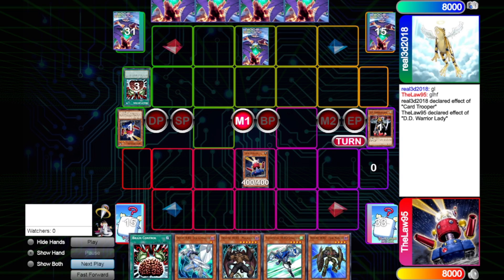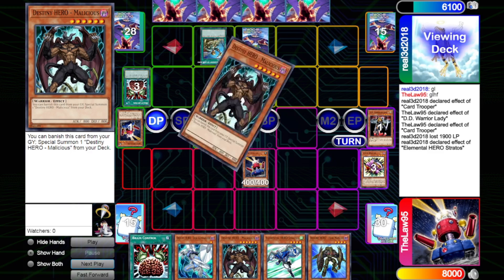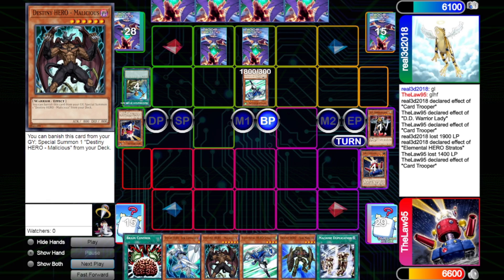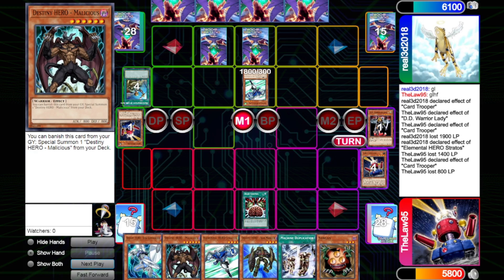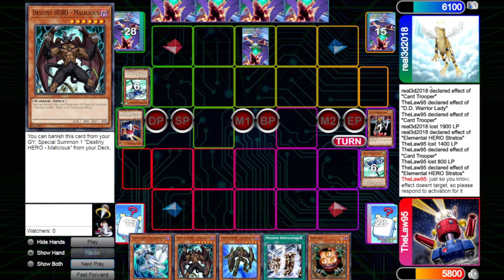We draw for turn, hitting Card Trooper. We Normal Summon Card Trooper to get our mill on — much better mills than he got. We swing in for 1900 and pass. He draws, activates Rota to search out Stratos, then Normal Summons Stratos to search out Malicious. He uses Stratos to walk into our Card Trooper for 1400 damage, but we draw off that Card Trooper. He sets one and passes. We draw into Sangan, activate Brain Control to take the Stratos, and Normal Summon it to trigger his backrow-popping effect. Our opponent flips Torrential, taking our hero target off the board, so we pass.